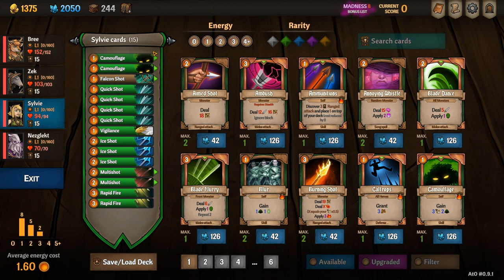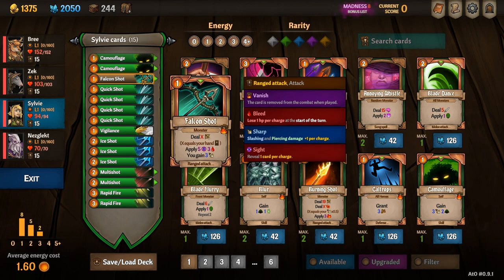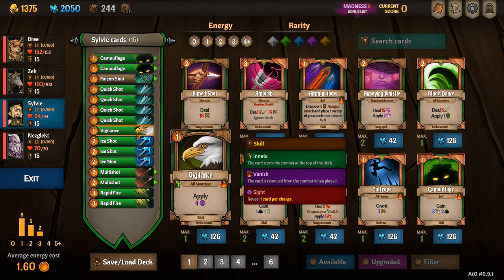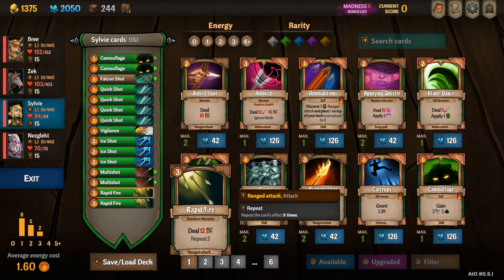Sylvie's starting deck is two camouflages, a falcon shot which is the unique card, four quick shots, one vigilance, three ice shots, two multi shots and two rapid fires.